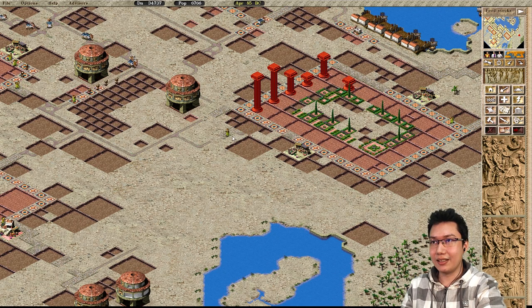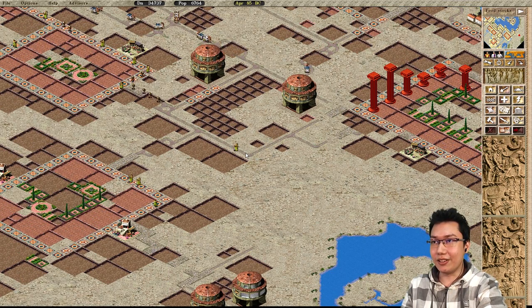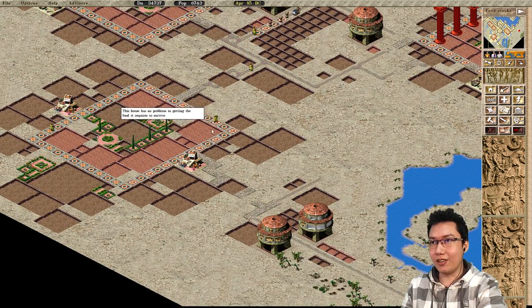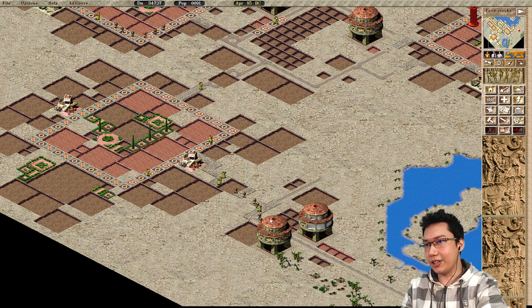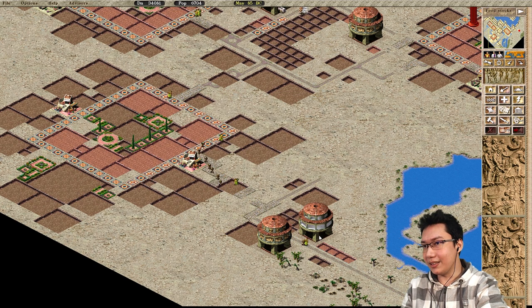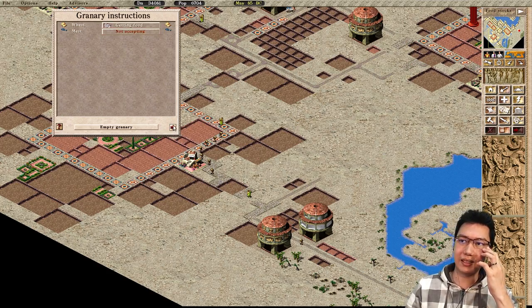Now look at this — is she going to go get fish or any other important resource because this market is now empty? No. Where is she going? She's coming all the way down this way, walking far, far away — into this granary. This granary, which is getting wheat.